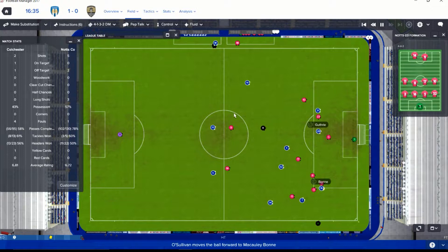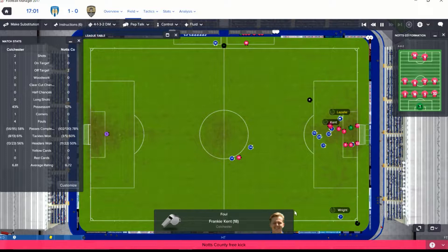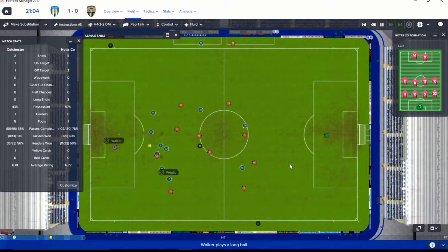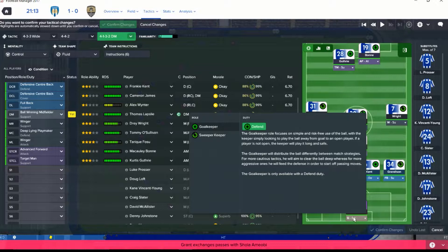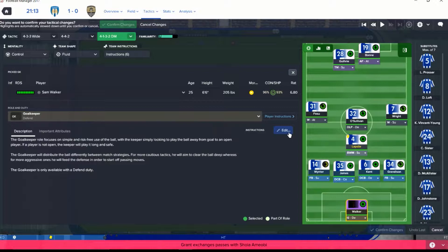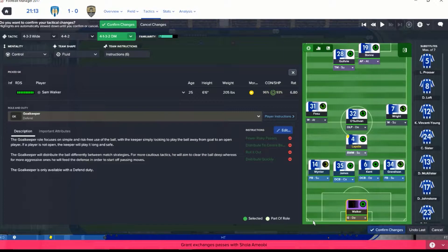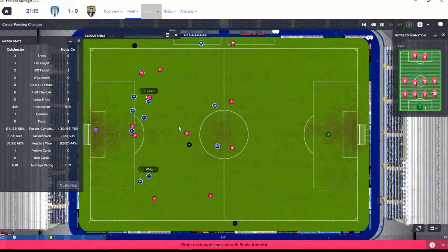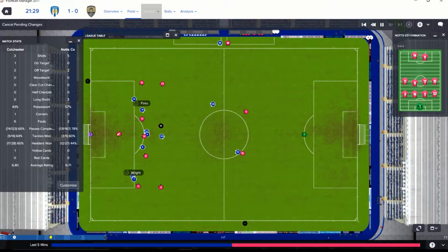Bonnie gets a step again, knocked away — good defense there by Bola. Right with the corner. Frankie Kent with a foul in the box — I was thinking it was a PK. I do need to check the goalkeeper settings: fewer risky passes, distribute quickly, roll it out to the center backs — yes, that's what I want. Confirmed changes. Fosu in the box — penalty! Walker, time to earn your paycheck. It was one of those Matrix-like dives where he stayed in the same place.